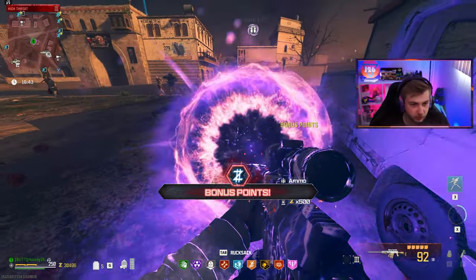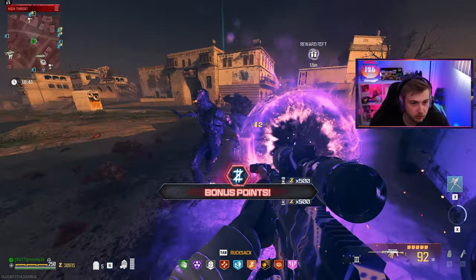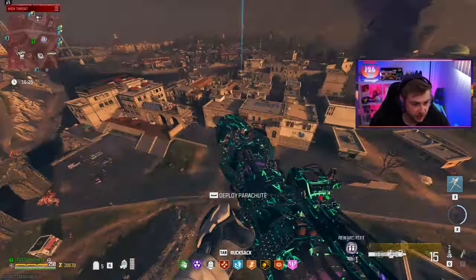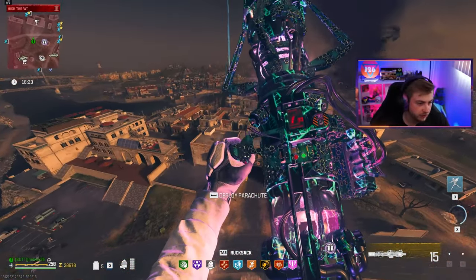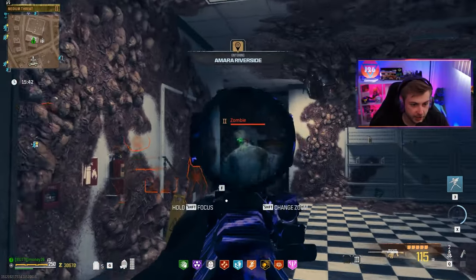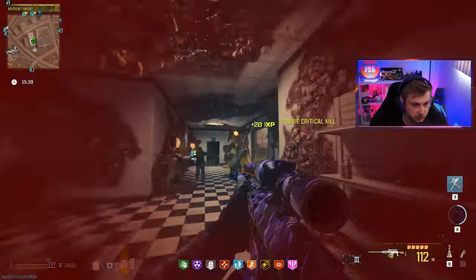That's all right, because he dropped a legendary aether tool — oh no, it's a Pack 3 crystal. That ain't bad. Now let's go ahead and try to find our obelisk so we can take this bad boy into the Unstable Rift, right after we clear out a few nests because I need some ammo mods.